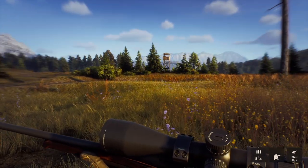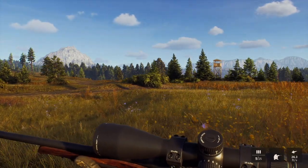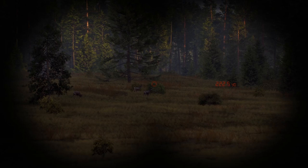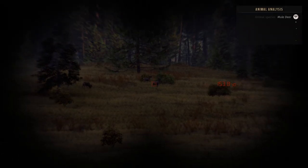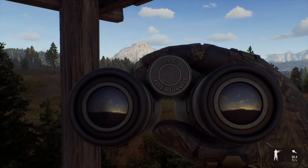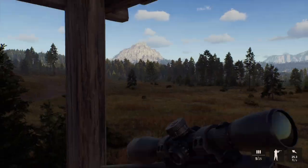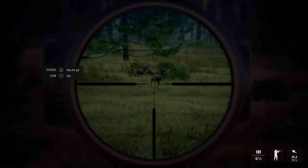Let me try to get up in the stand. All right guys, we're in the stand, we got pretty good visibility right here. Is that him right there? That is him. We are going to take the shot — he is at 153 yards. Safe play, we're going to use the 308.